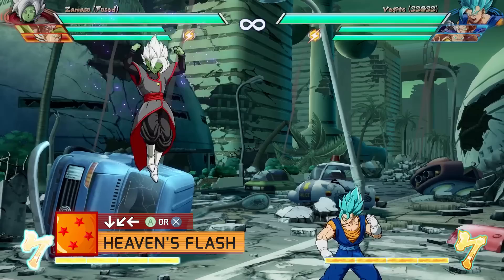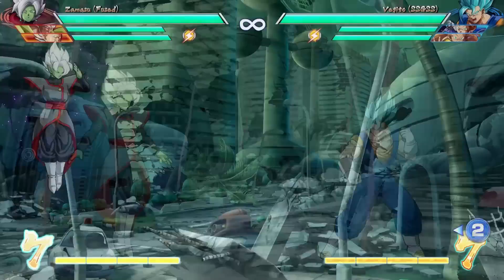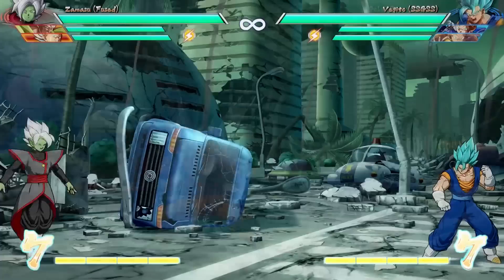Let's talk about his flight gimmick. It's called Heaven's Flash with quarter circle backwards and the special button, but I'll just call it Flight. Zamasu starts flying and you have full control of where to take him. If you do nothing, the flight will end after a few seconds. It will also end after you perform an action — for instance, you throw a ki blast or three of them in a row, or you launch an attack. The flight will end after that. It can also end if you get hit or if you block. Unlike other games that have this type of ability, Zamasu can actually block attacks while flying.